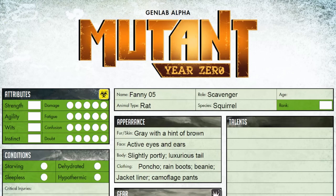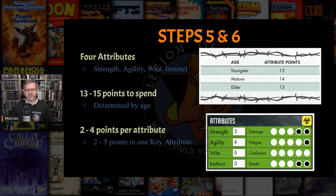Fanny tries hard to be an overachiever. She's a bit energetic and maybe overly chipper when it comes to Kyrios. This is likely due to her youthful age. Let's jot down that she's a youngster and move on to the next step.